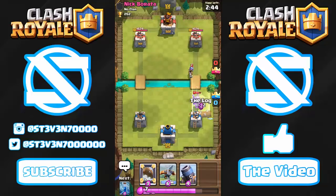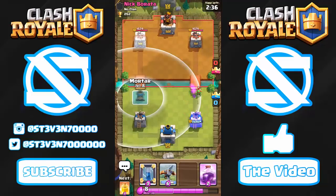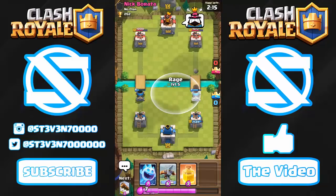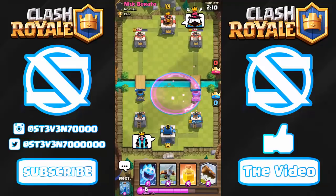He's going to drop a Prince but I'll just log it out and my tower should finish it off. Let's get some more Mortars down — start one on the left hand side, then drop a second Mortar on the other side to get a dual lane push going. I don't know what he's going to do about this. He's going to Fireball one but the other one is still standing.